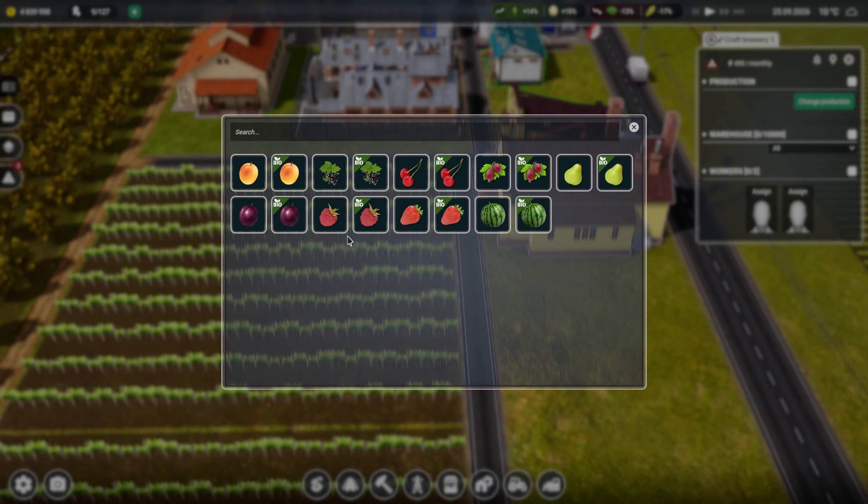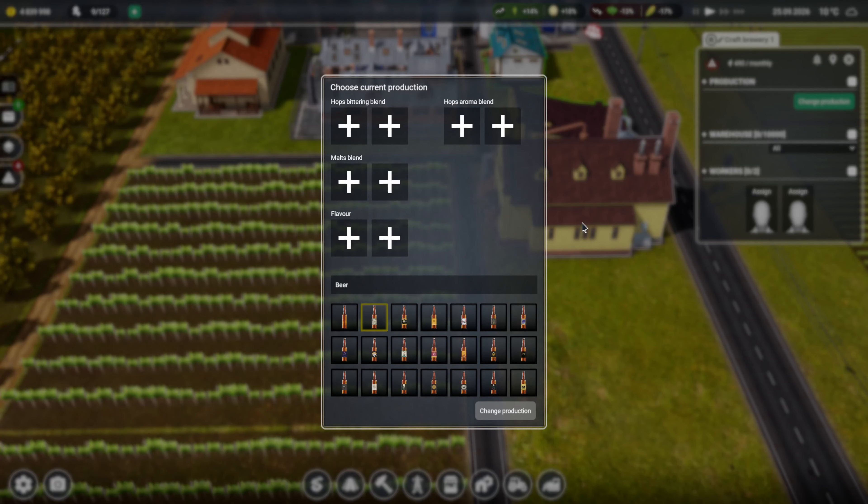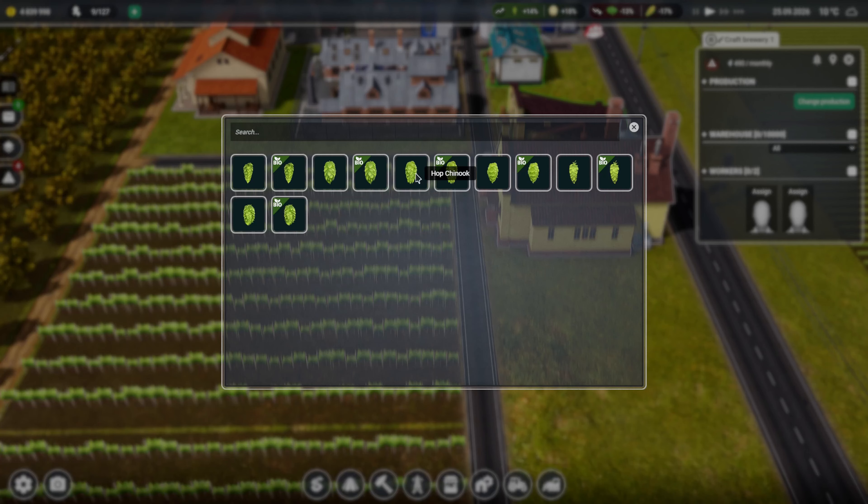And then we also need a flavour. Can we do strawberry flavoured beer? Yeah, why not - we seem to produce more strawberries than anything. So we won't worry about that at the minute. So we want hops first - what type of hop should we have?